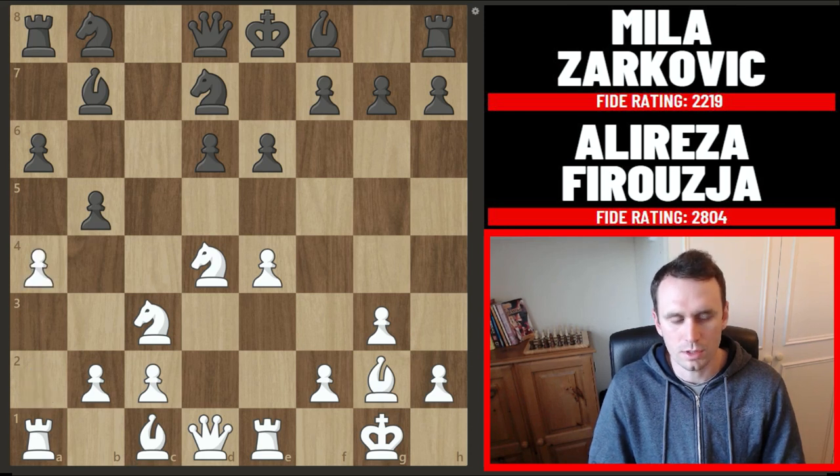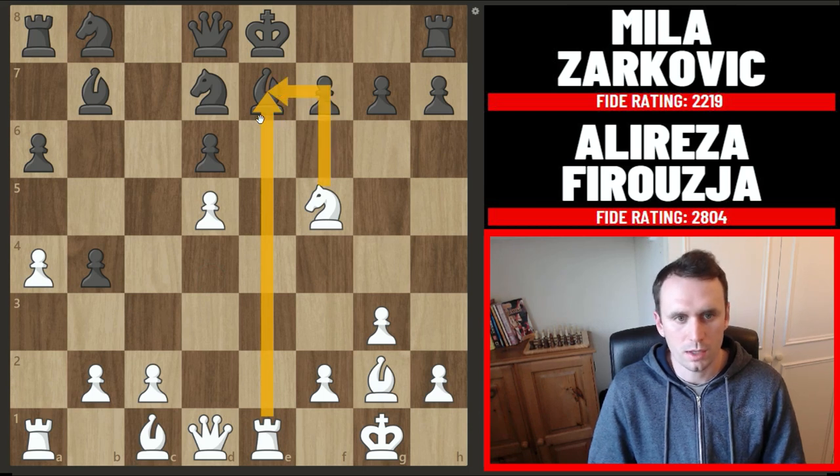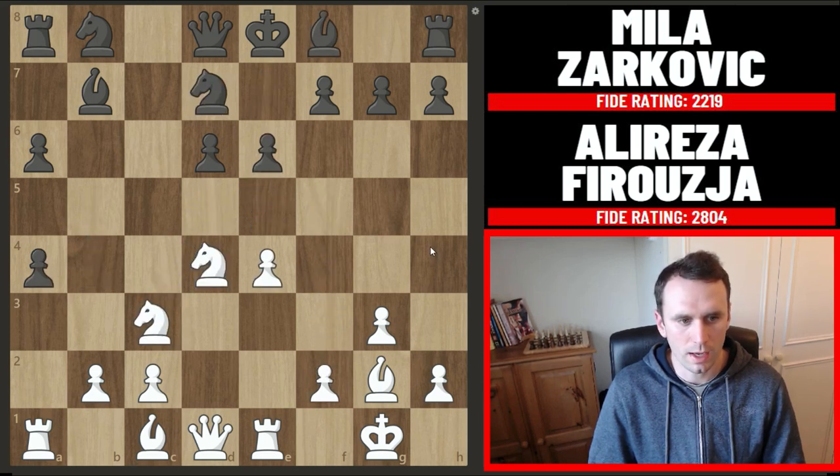He plays a4 which is a very standard break in these lines. Zarkovic captures. Again you don't really want to go pawn to b4 because after knight to d5 you're in all sorts of trouble — this is very thematic. If black captures we recapture and you're in check. The only way to block that makes sense is with the bishop, and after knight f5 you're in real trouble losing the piece back with a worse position. If black tries to block we just go f4. So that's why Zarkovic actually took on a4.